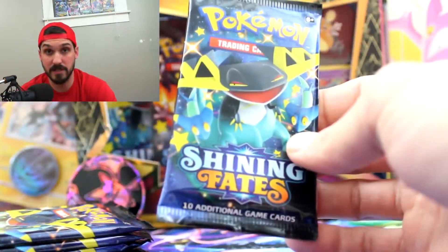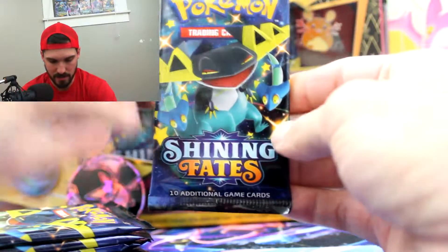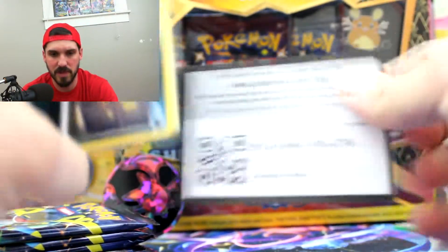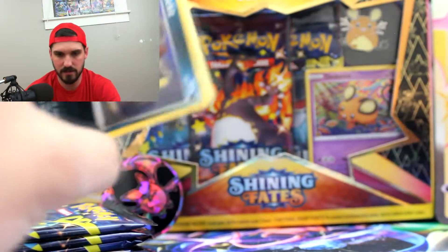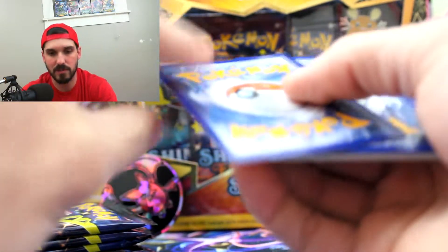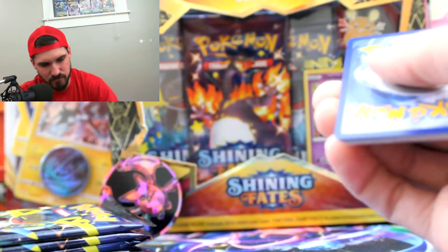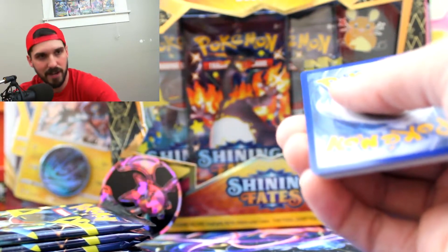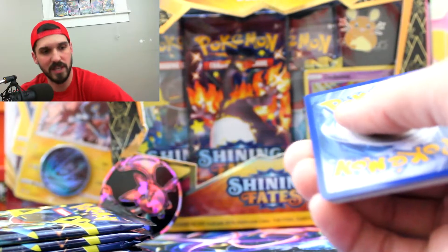This is Shining Fates. First pack is a Dragapult. We'll see if we can hit the Shiny Charizard — boy, howdy, would I like to hit that Shiny Charizard. The code card is backwards, which is odd. Sometimes they change it up — like if you buy one of the GX boxes or an ETB, the code cards will be different. Fire on our first call!